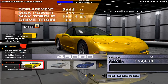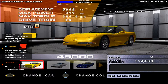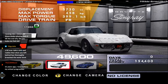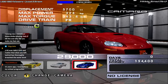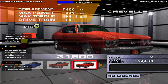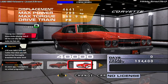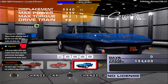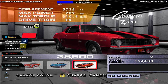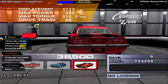Anyway, getting back on track. For Chevrolet, we have the Corvette Z06 that we saw earlier, the C3 Corvette Stingray, the Catfish Camaro, the second-gen Camaro Z28, the Chevelle, the SS Chevelle from 1970, the C1 Corvette, the C2 Corvette Stingray that we unlocked earlier, and the first-generation Camaro Z28, which we also unlocked.